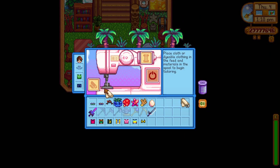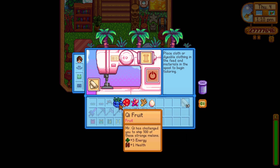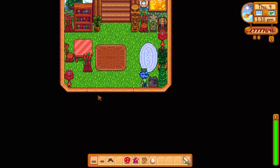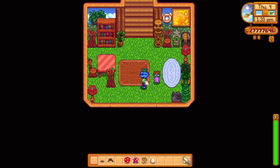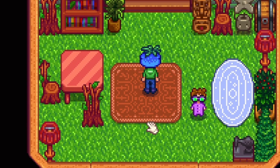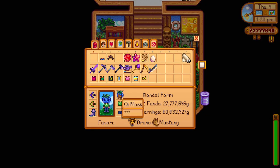In the 1.5 update there was a special mask added which is the key mask. To get this mask you first need to have unlocked the golden walnut door on Ginger Island, which will give you access to the key special quests. You will need to be lucky and get the key crop quest which tasks you to find key beans around Stardew Valley from monster drops, cutting grass, mining and more. You will then need to ship 500 of these to finish the quest. But if you use one of those key fruits with a cloth in the sewing machine you will be able to get the key mask. This is a pretty neat way of obtaining this mask.